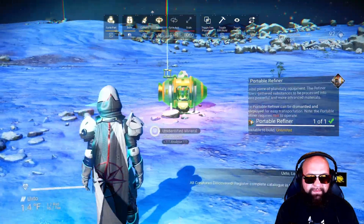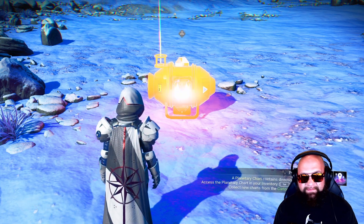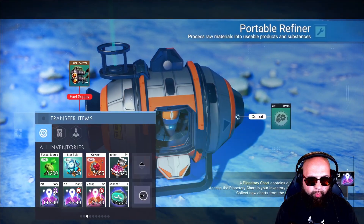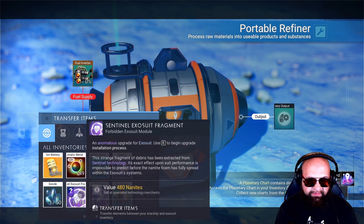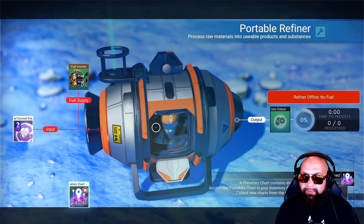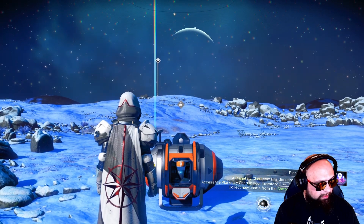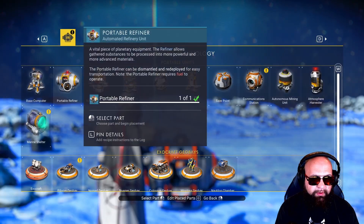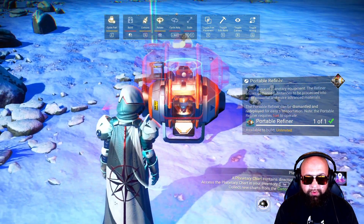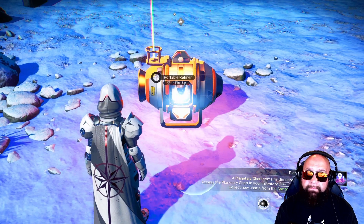This should be far enough. Okay, so we're going to go ahead and drop a portable refiner right here, and we're going to find that one particular item we want to use. So here it is — the sentinel exosuit fragment. What you're going to do is just dump it inside the portable refiner. You're not going to do anything else with it. Just back out. Then you're going to place another portable refiner directly on top of it — as close as you can get, the better.